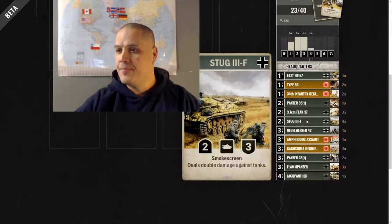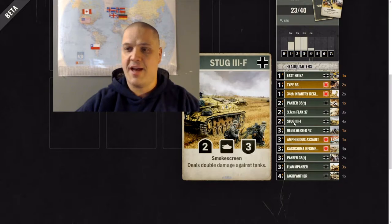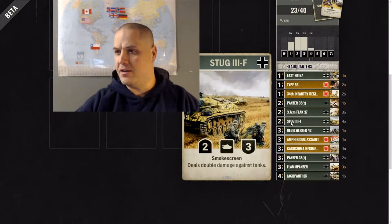The Stugs are a great tank to have in this deck. Double damage to tanks gives you solid removal — it could hit for 4 against a tank. It has smoke screen so it's a bit protective, it doesn't have blitz which is sometimes annoying, but the 2-2-3 body is still pretty good. Get them to the front line and buff them with Fast Heinz or Panzers Grenadier.